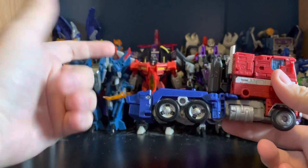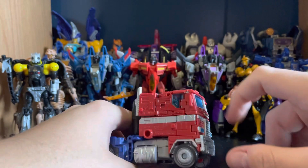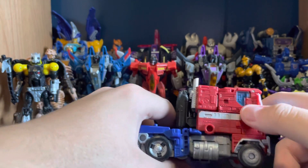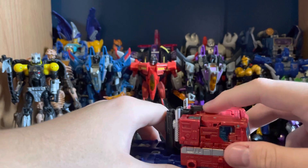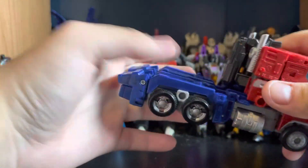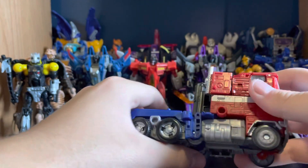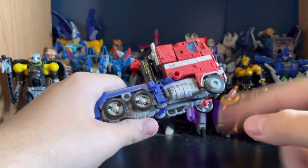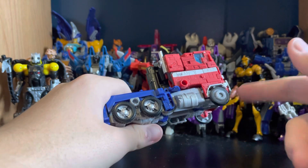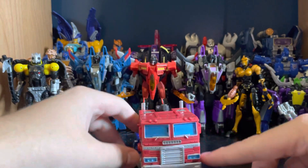He transforms like a generic Optimus Prime — you already know where everything's ending up. The legs fold the feet in and hang off the back, arms fold to the sides. I like how the chest folds out. There are only four little panels around there which is nice, and the head flips in cleanly. The alt mode looks phenomenal detail-wise: translucent headlights, bumpers all painted, lots of paint. He's a voyager blown up to leader price. They didn't paint the front wheels, which is a bit weird, though I think it's intentional.